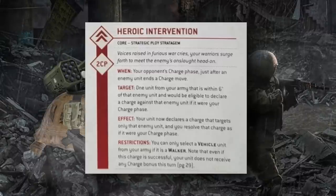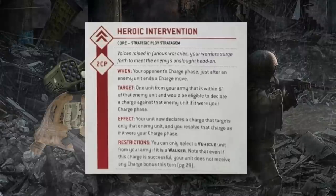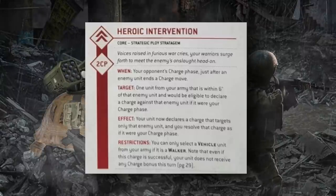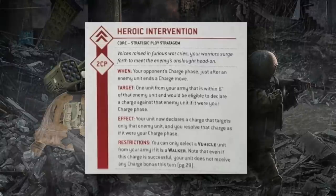The last stratagem — and certainly not the least — is Heroic Intervention, which has seen a huge transformation from 9th edition. It's usable at the end of your opponent's charge phase for 2 CP, if a unit from your army is within 6 inches of an enemy unit that made a charge move that turn. The target unit has to be eligible to declare a charge against that enemy — meaning you can't already be in engagement range — and the effect is that you immediately charge them. Being within 6 inches means you'll most likely need to roll a 5-inch charge. You can move through friendly models as long as neither are monsters or vehicles, so even if units are engaged in melee you can get in there.